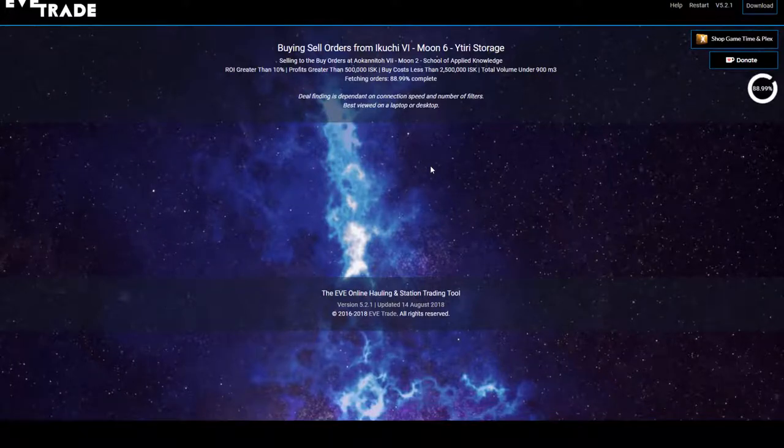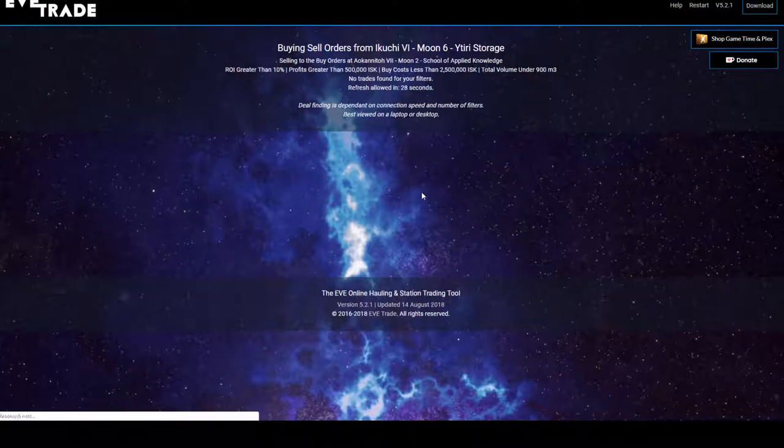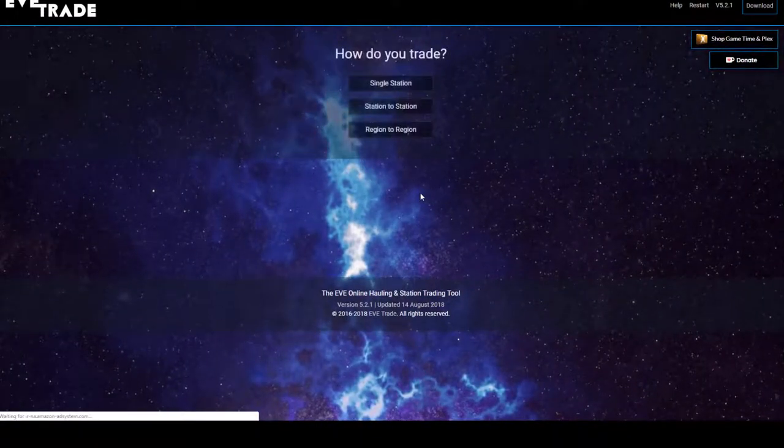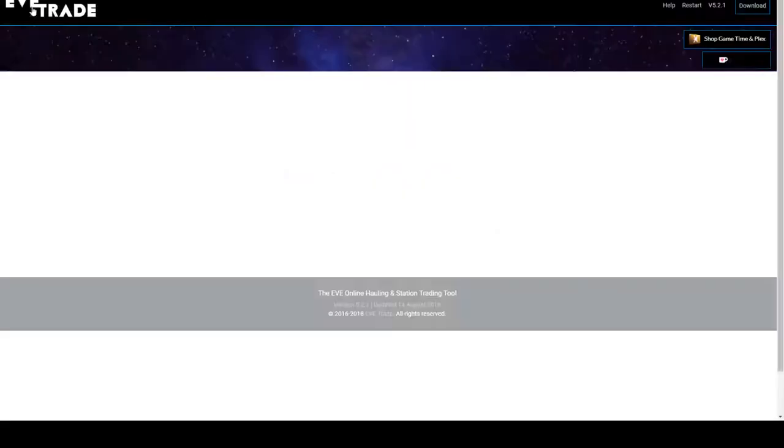Sometimes you won't get anything - this is a very small cargo bay and we don't have too much ISK. Even if the return is just 6,000 ISK, hey it's free money - you're already going there anyway. There are also NPC buy orders that people don't know about, which can be great. We can see here there's nothing that's really going to make us money on this particular run. You can also do region to region if you're traveling between regions - back on the Eve Trade main page you can search between regions too.